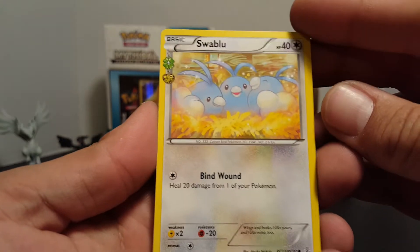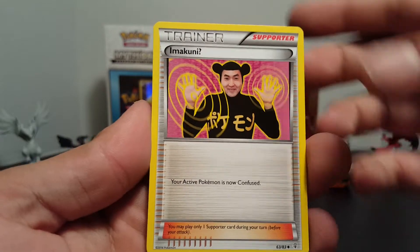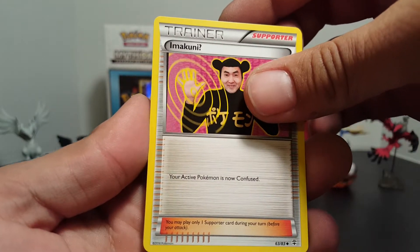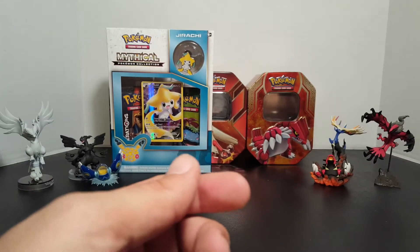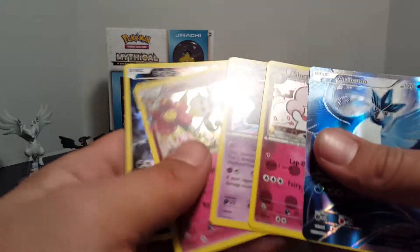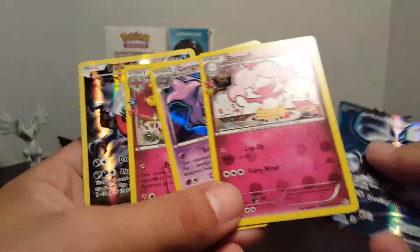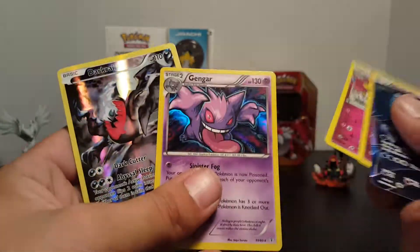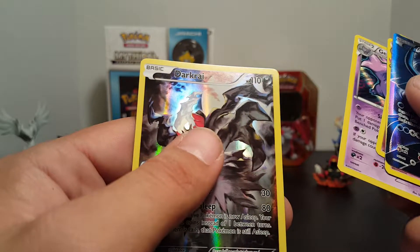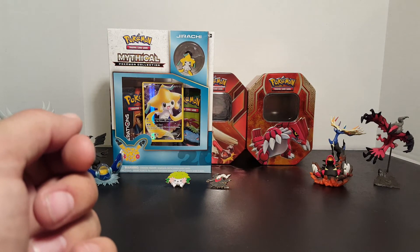Then we have a Swalot, and Makunita - I think that's his name - and Maintenance. So we did really good with this box. Of course we got that full art, and then we got two radiant collection cards, and then we got the Gengar, and also the Darkrai. I've still got one more of these boxes, so stay tuned for that one and I'll see you guys next time.